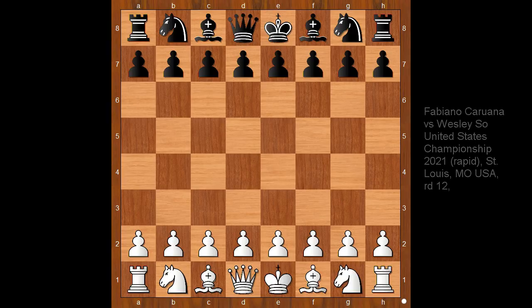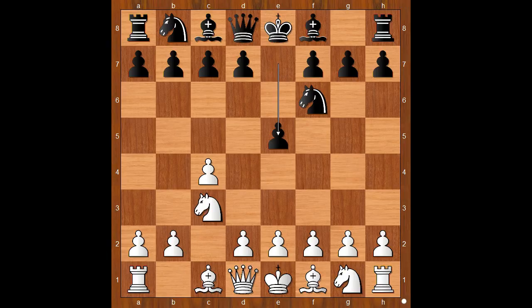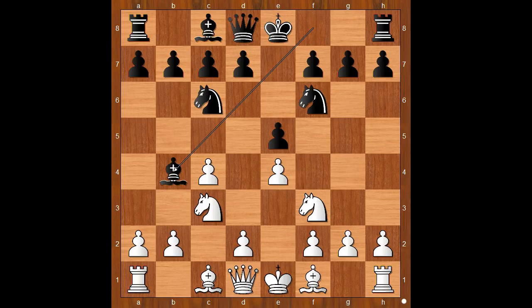Caruana had the white pieces and he started with c4, going for the English Opening. Wesley So played knight to f6, knight to c3, e5, knight to f3, knight to c6 — this is known as the Four Knights variation. Then e4, bishop to b4, d3, and white's pawn structure is known as the Botvinnik system.